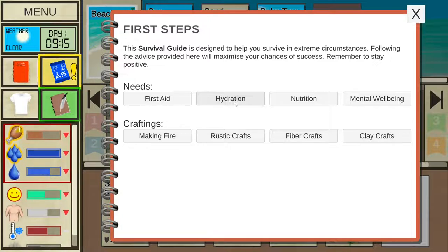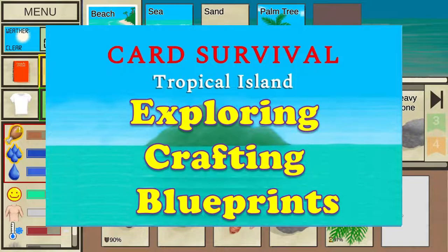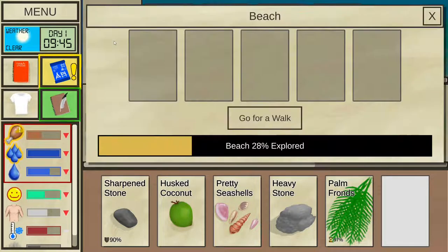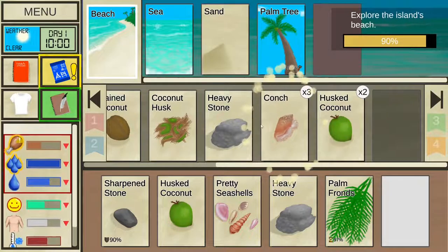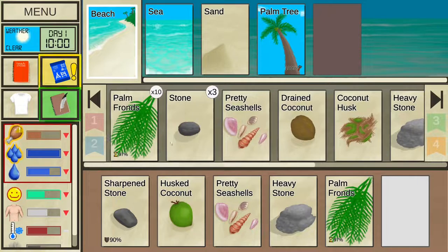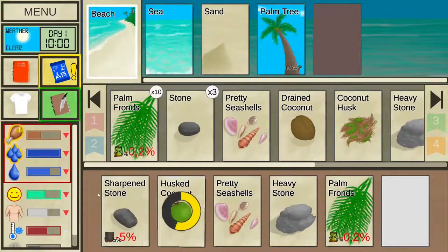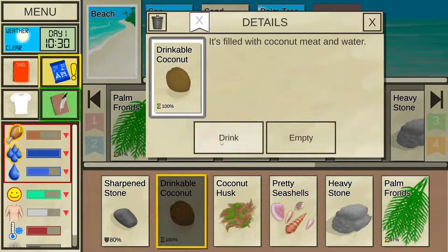Basic exploring, crafting and blueprints. You can explore a location by clicking its picture on the top left corner of the play area and choosing the 'go for a walk' option. Some items you find can be interacted with to make rudimentary tools or gain resources. Combining two stones gives you a sharpened stone, and you can use the sharpened stone to peel a coconut, make a hole in it, and drink from it.